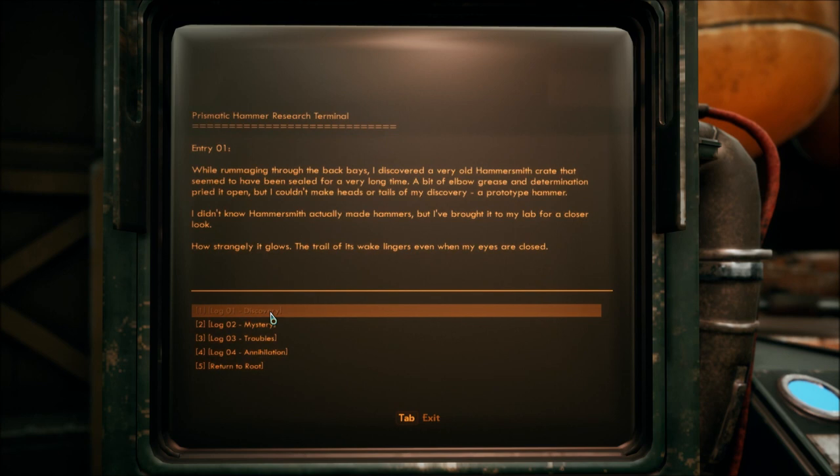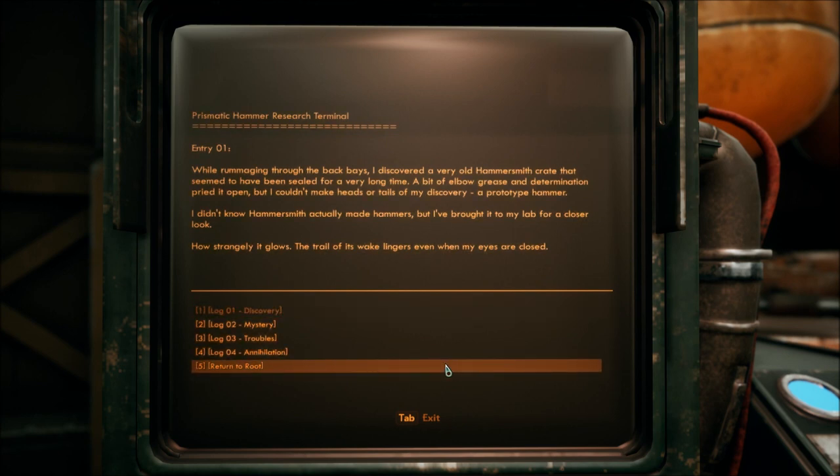Log 01: Discovery. Entry 01 — while rummaging through the back bays, I discovered a very old Hammersmith crate that seemed to have been sealed for a very long time. A bit of elbow grease and determination pried it open, but I couldn't make heads or tails of my discovery. A prototype hammer. I didn't know Hammersmith actually made hammers, but I've brought it to my lab for a closer look. How strangely it glows.